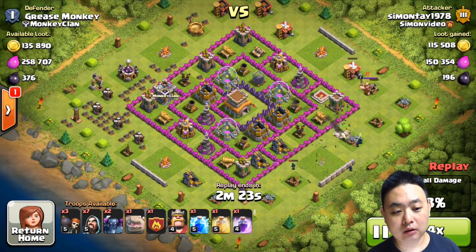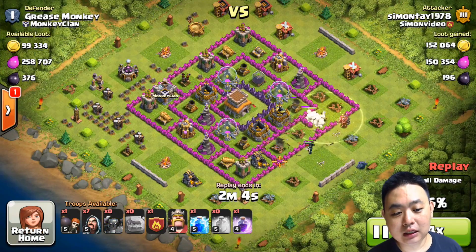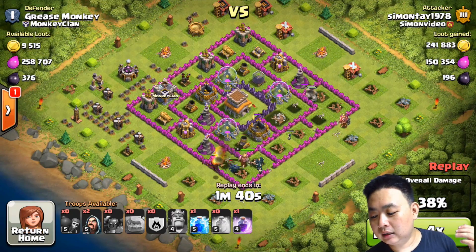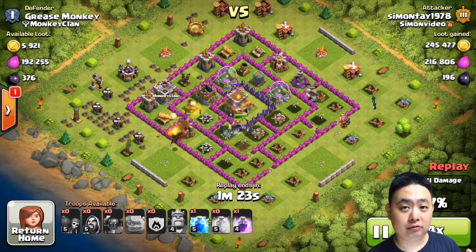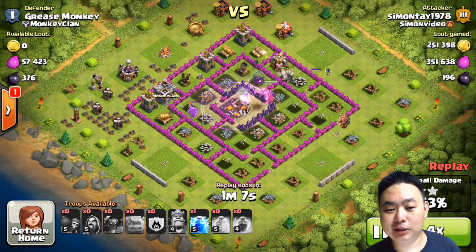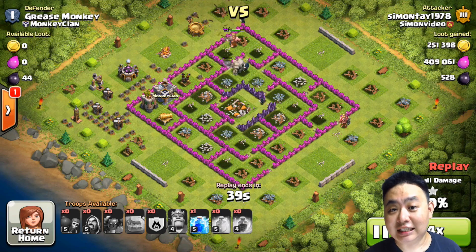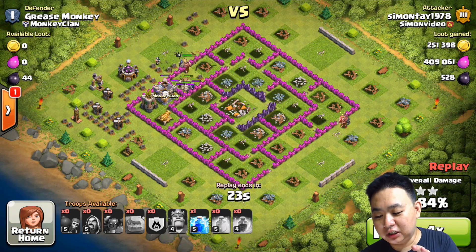I'm using the GoWiPe attack to destroy the Hidden Tesla, using healing spells. After that I draw in a couple of PEKKAs and a reinforcement troop dragon at the bottom side, along with a couple of wizards. The rest is history — it's relatively easy to use GoWiPe especially when you destroy the Hidden Tesla and then bring in the PEKKA together with the heroes.